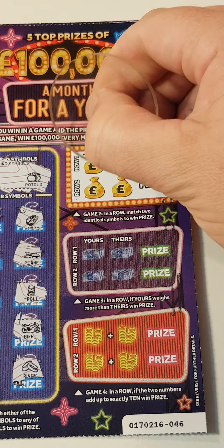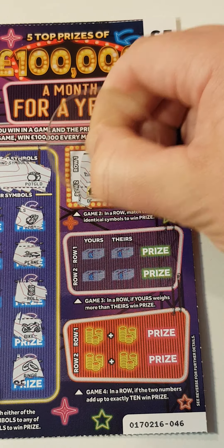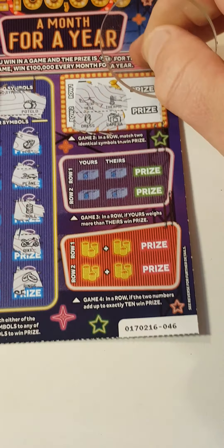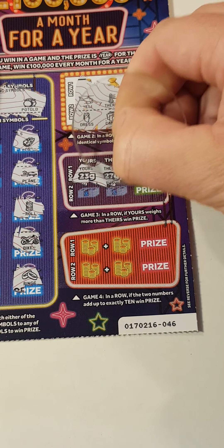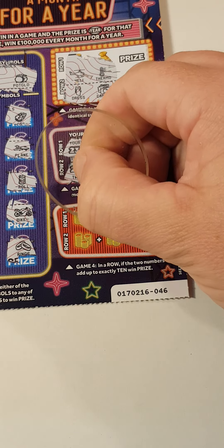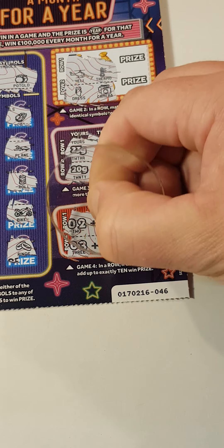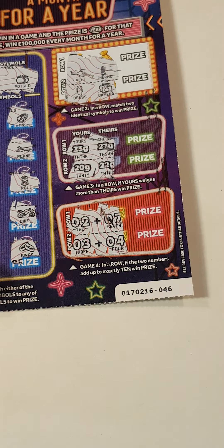This side, get a matching pair. Helicopter and temperature. Dress, camera. Either our number is higher than theirs: 23, 27, 20, 22. Add up to 10 — 2 and 7, 3 and 4. That 7 should have been down there or 3 should have been up there. But nothing.